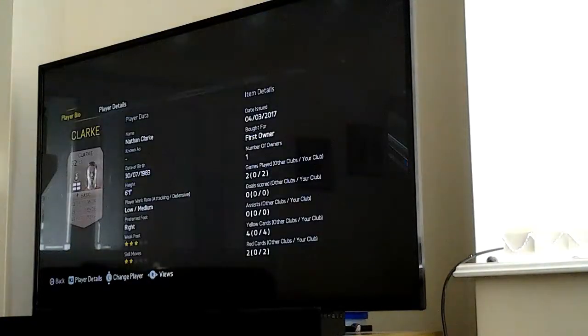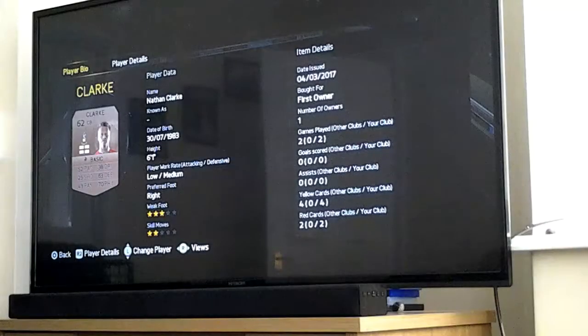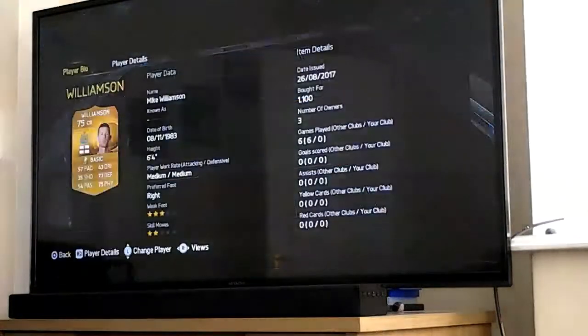Moving on to the Bradford City centre back Nathan Clark. Three star weak foot, two star skill moves. 52 pace which is terrible, 38 dribbling which is terrible, 25 shooting - terrible, 63 defending which is not that bad, 43 passing which is crap, 70 physical - good.